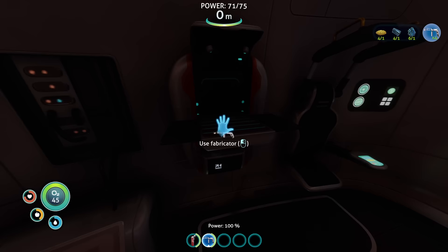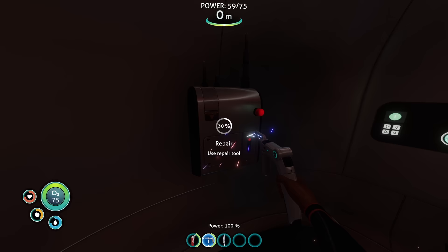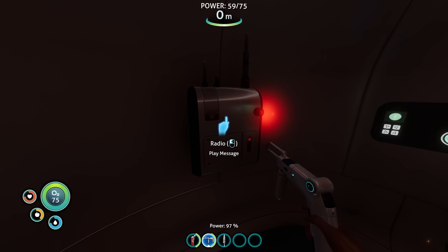Once we've crafted our first repair tool, we can finally get to work on repairing the pod — fixing the storage facilities, the power, and the radio, all of which will be important later on. Once the pod has been restored to working order, we set out to tackle the next problem on our agenda: food and water.